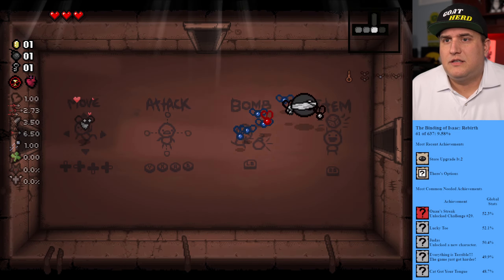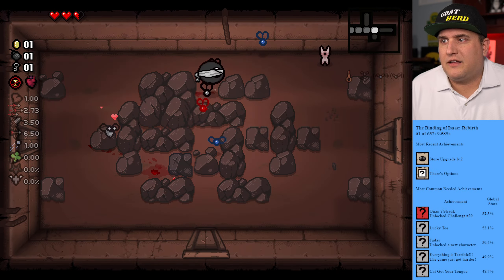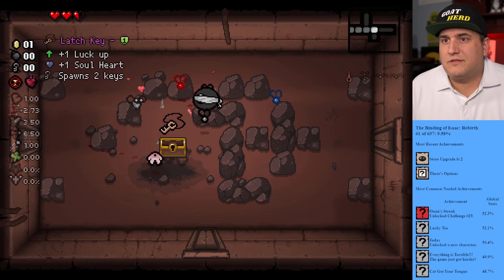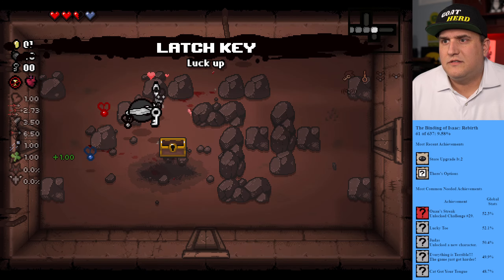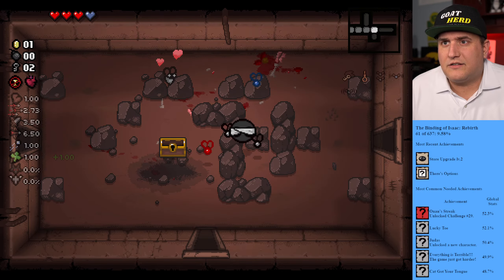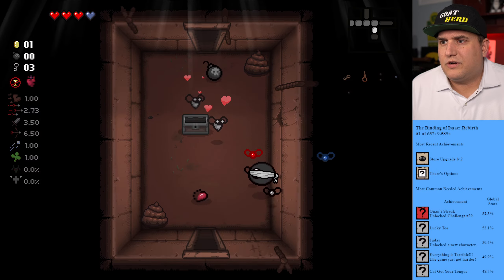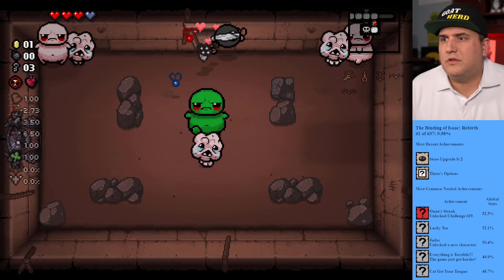Head over to the right — oh yeah, I forget that I can fly. We have a bomb, so let's use it here. We have a key, we'll use it there: luck up, soul heart, and spawn two keys. We got that guy, there's our half heart back. Oh, we have so many places to go. We have a friend and lots of keys — so many keys. Oh, that's a bomb.